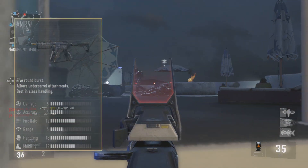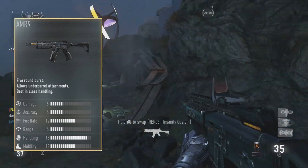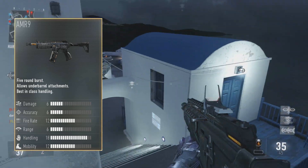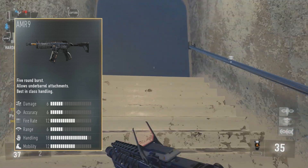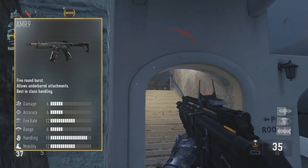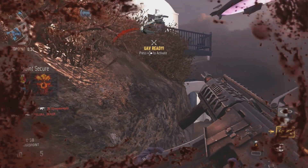If we look at the in-game stats here, what it shows us is 6 damage, 6 accuracy, 12 fire rate, 6 range, 18 handling — which is super high — and mobility is 12. But none of those stats really matter. What you really want to look at is that this gun is a 5-round burst gun, and it allows you to use underbarrel attachments, which means you can use a noob tube with it. But more importantly, it's a 5-round burst gun, and you're going to see why this is important in a second.